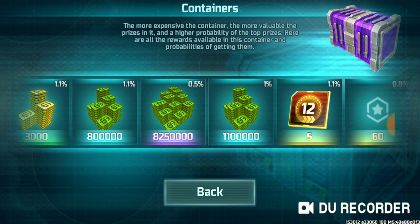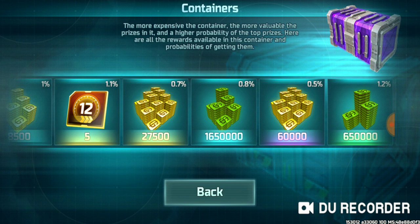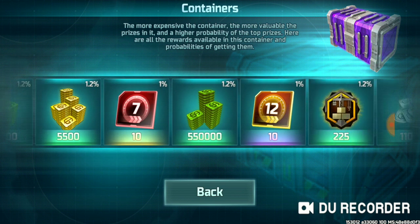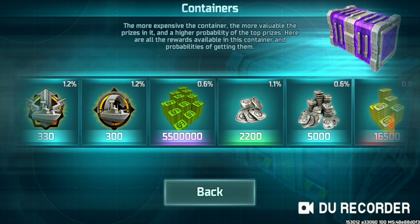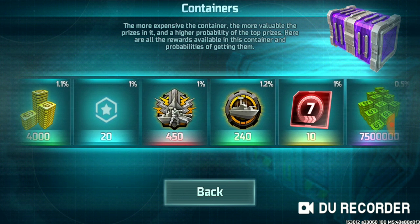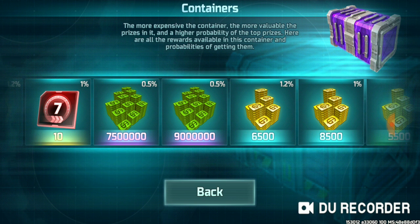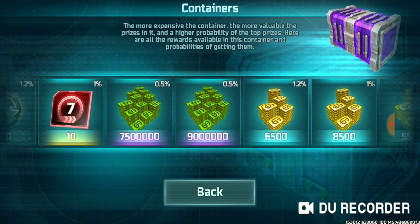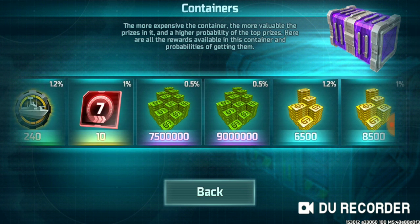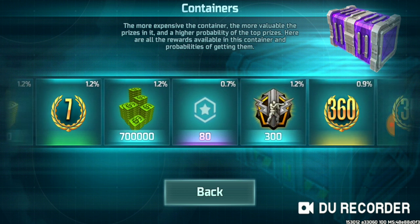Here you can see 55,000 gold and lots of good prizes. There is 82 lakh money — can you believe it? 82 lakh money, and here is 1 million green money, and you can see 5 million green money. This one is awesome: 450 common boost attack. There is 90 lakh money, and 75 lakh money. I think it's a better option to upgrade your units, and if you are a free player then you can try to do this.